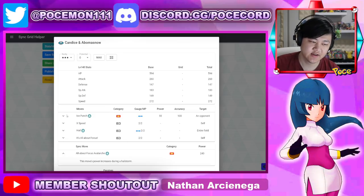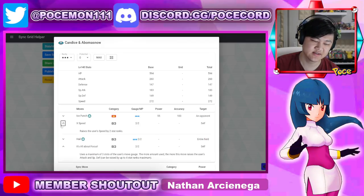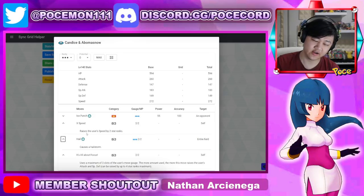It's not the Ice Punches — they do like no damage. It's mainly her Sync move that does all the damage. So you could come in, use a move once or twice depending on your support, X Speed once or twice — or probably just once — and then Hail, and boom, go for your Sync. And you have a super effective on the Sync.